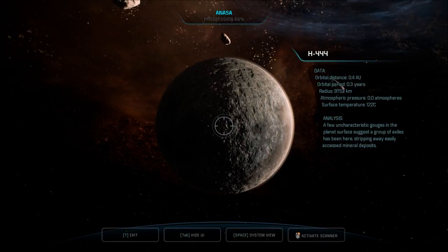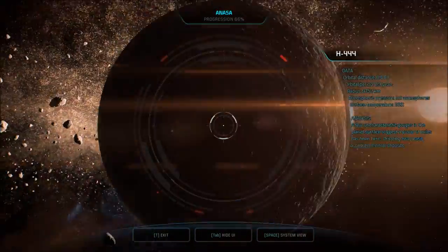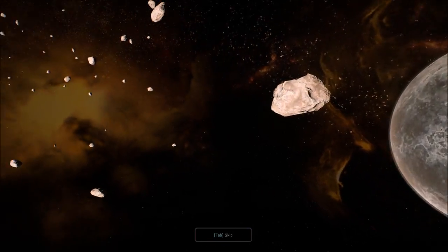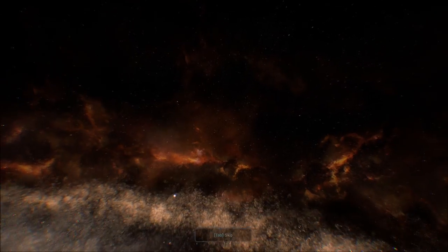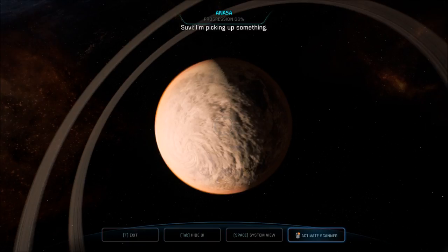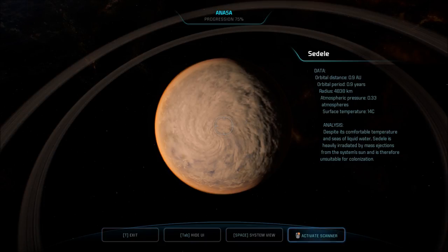H444. A few uncharacteristic gouges in the planet's surface suggest a group of exiles has been here, stripping away easily accessed mineral deposits. I guess they left nothing for us. Thanks for sharing. Anomaly on sensors. One more planet — Sedele. Sedele has seas of liquid water but is heavily irradiated by mass ejections from the system's sun and is therefore unsuitable for colonization.